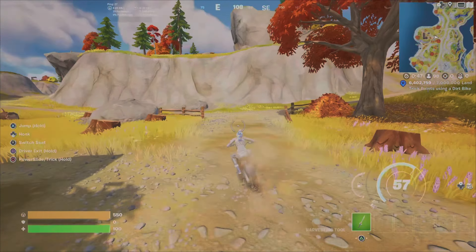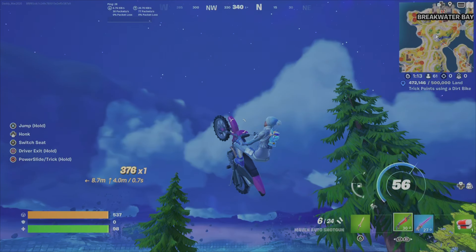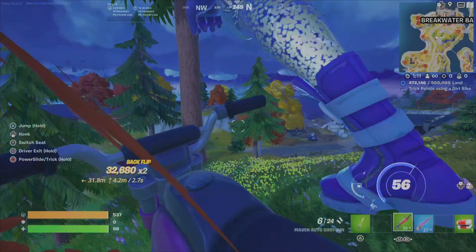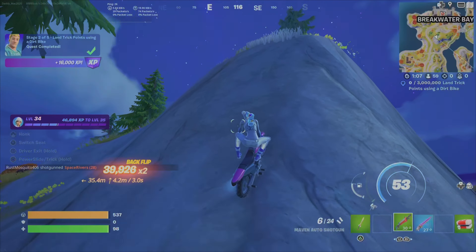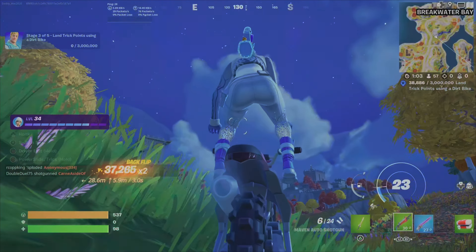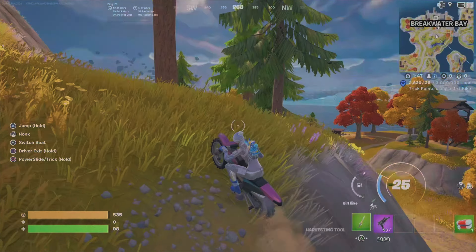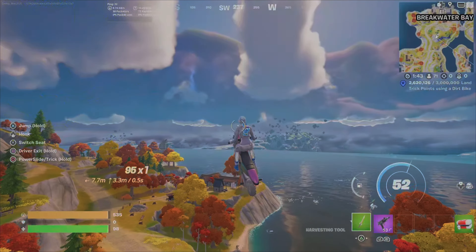I grinded the heck out of this thing. I'm showing you a clip from when I was in the seven million range, but this is really only round two where I need to get 500,000 trick points. All I do is constantly keep hitting jumps right around that bay. Backflips will net you between 40,000 and 80,000 points, but the key is holding and nailing combinations.